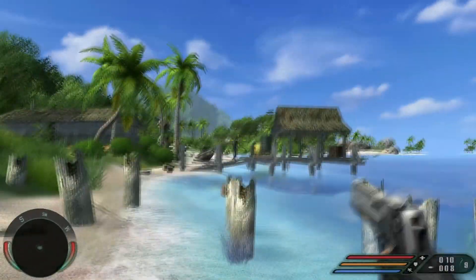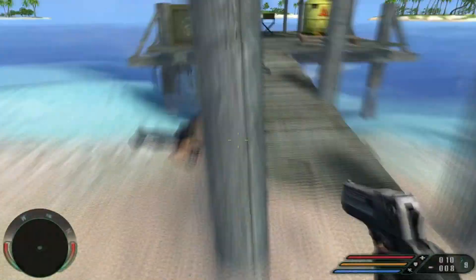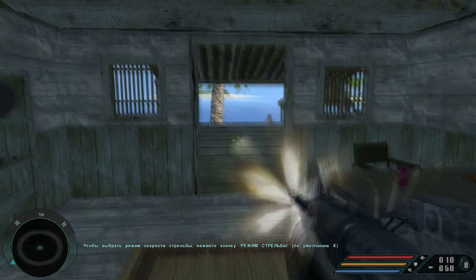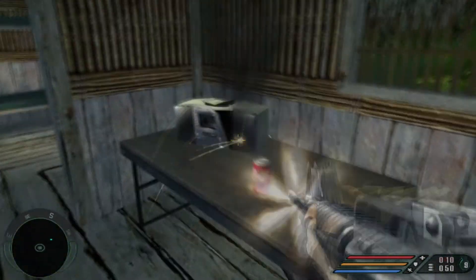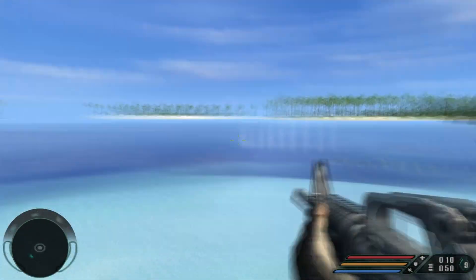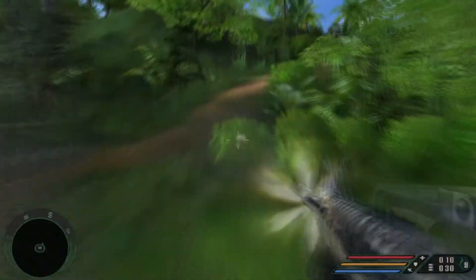One of the main components of games, for which the decision to buy a game is made, is the graphics. It is the graphic beauty that lures players from CD covers and video trailers. The game is a vacation, a tropical beach is a vacation, so their symbiosis is born by itself.